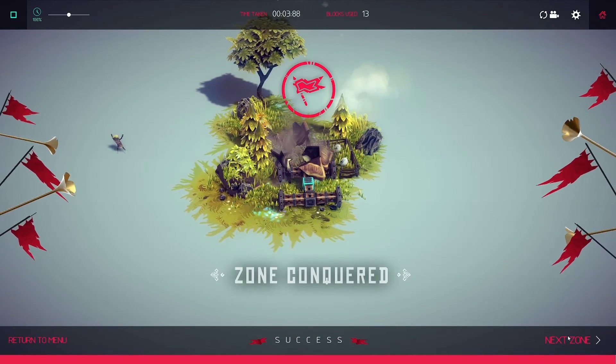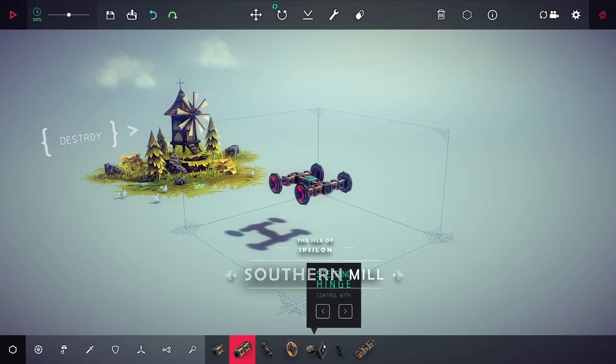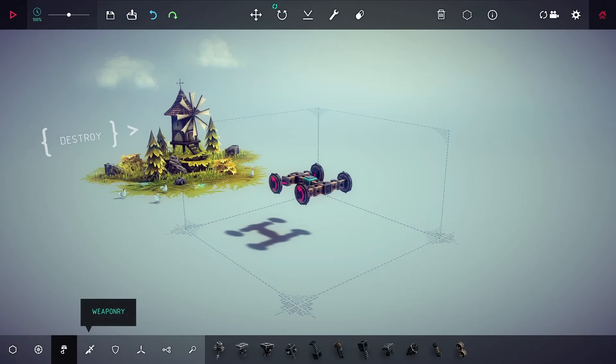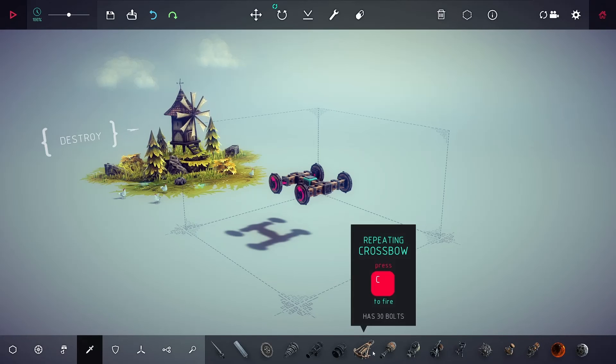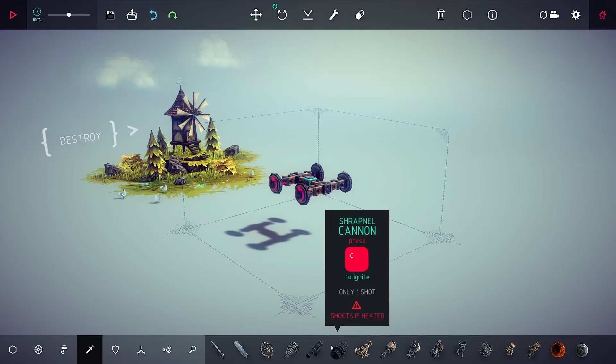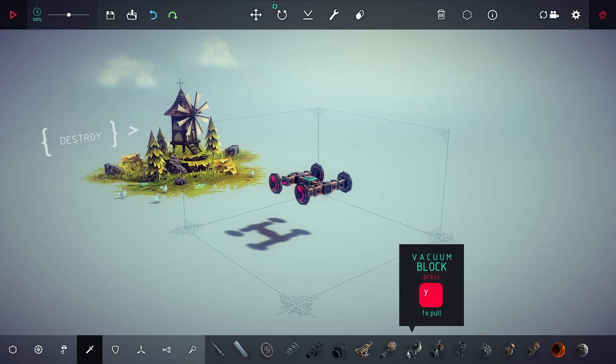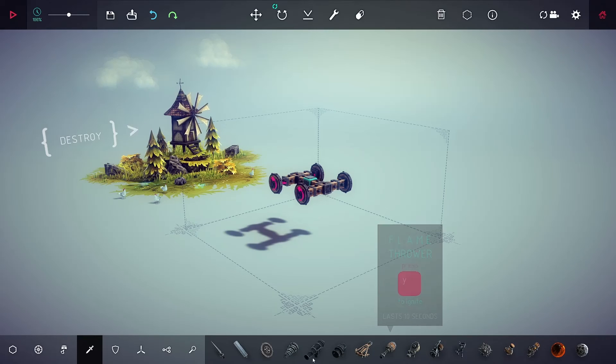We've destroyed the house to conquer the zone. Nice. On to the next zone we go. There's all kinds of different things that we can get. We can get a crossbow, a cannon, shrapnel cannon, rocket, a vacuum, a flamethrower.